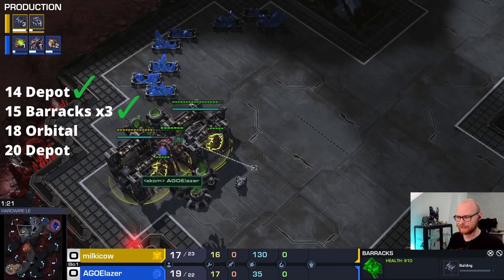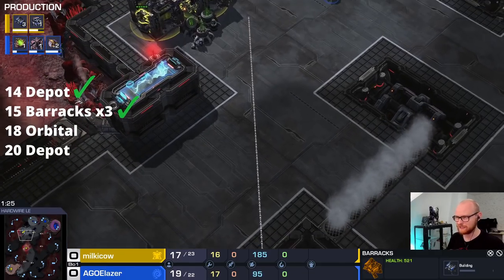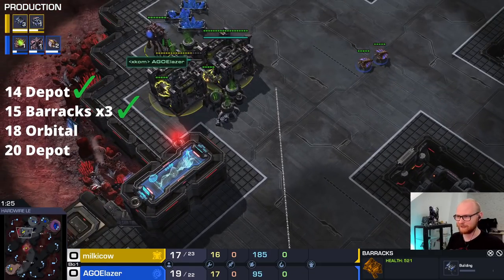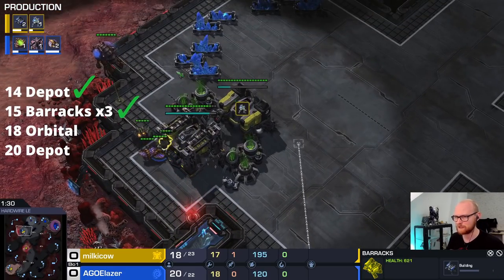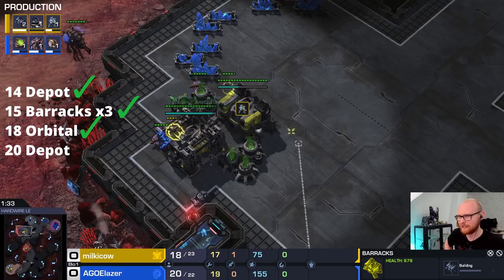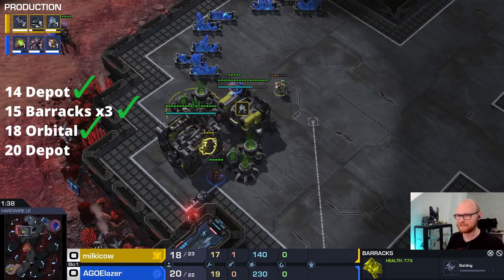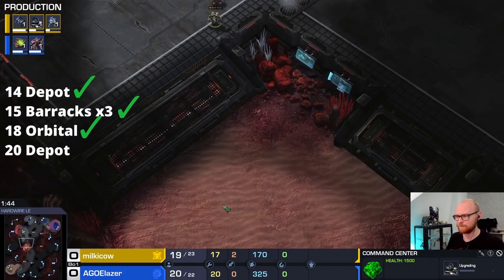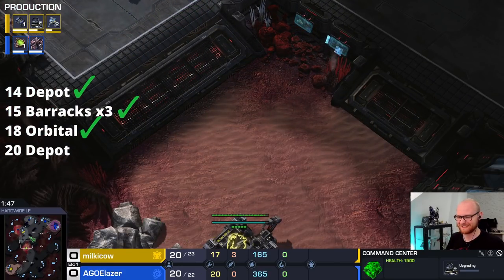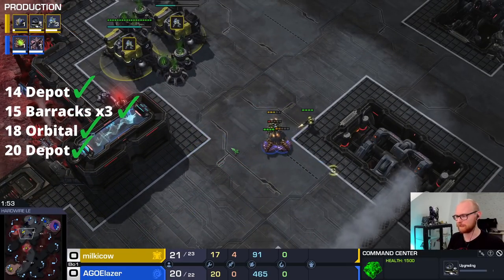Here Elaser is going to scout two barracks while the third barracks is really far away. Normally the barracks would be placed closer, but Milky Cow built it far away because he was afraid the overlord or drone would see it — perhaps behind the sight blocker line would have been ideal. With Proxy 3 Racks, if your opponent goes into the main, you would transition yourself: add gases, get your orbital. You basically get your orbital instead of the fourth barracks. Milky needs to be careful not to lead drones to his third barracks.